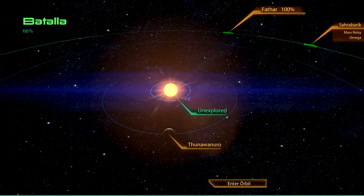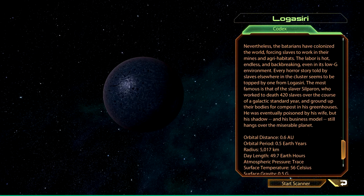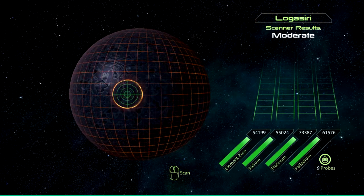Lugaziri — a step above a carbonaceous asteroid. It's a planet with a carbon-heavy crust and a trace atmosphere of CO2 and helium. Its surface is cool enough to have liquid water, but it's rapidly drying out as it has lost the critical mass for a self-sustaining hydraulic cycle. The Viterians have colonized the world, forcing slaves to work in their mines and agri-habitats. The labor is hot, endless and back-breaking even in its low-G environment. Every horror story told by slaves elsewhere in the cluster seems to be topped by one from Lugaziri. I don't really want to scan here — it's only moderate, which is good, because I don't want to scan here.